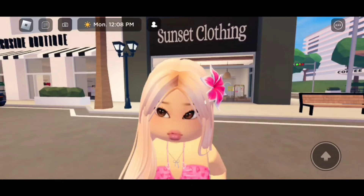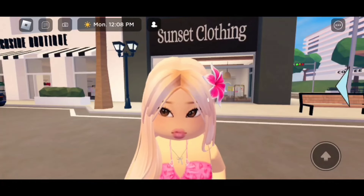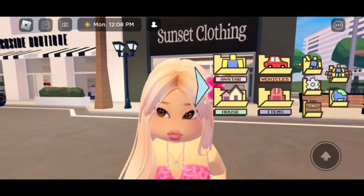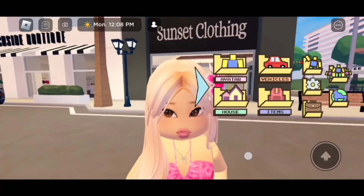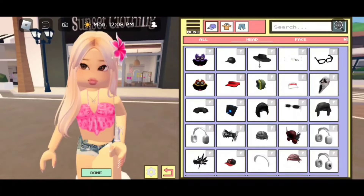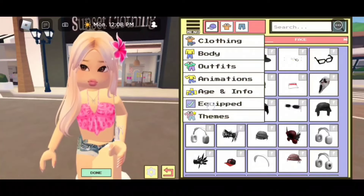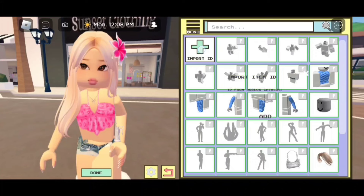The first step to getting this beautiful face is to click on the blue arrow on the side of your screen. Then you have to click on avatar. Now let's click on menu, click on equipped, and we are going to click on import ID.